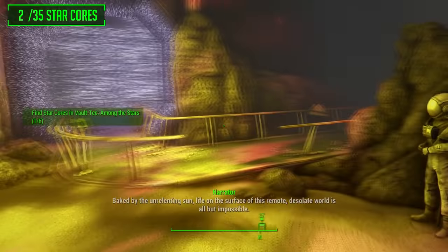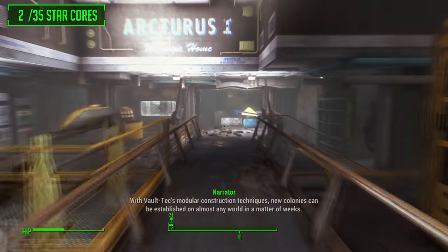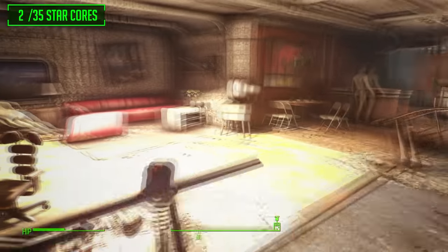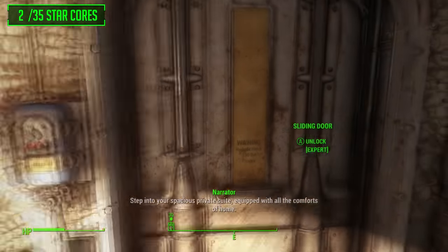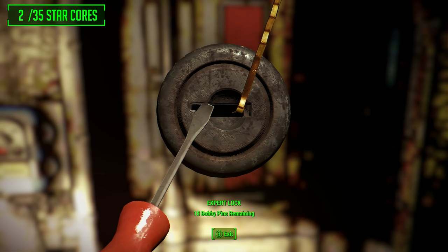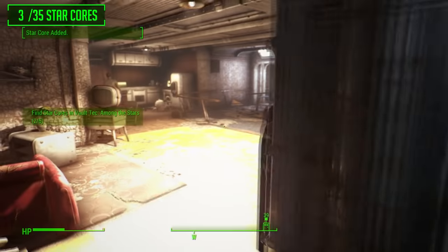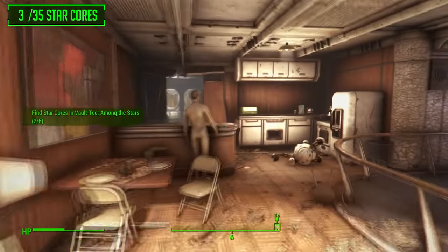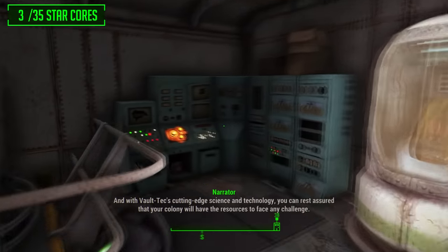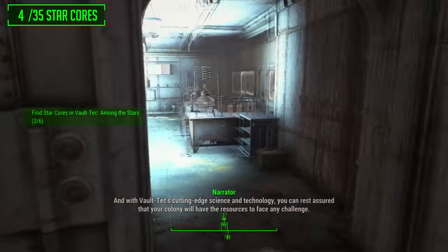Head on through and continue through this vault — it's called Articus 1. Go down these stairs, turn right, then continue on and turn left. There will be another door requiring expert lockpicking. Once opened, the second star core will be just to the left of you. Moving on through the broken wall, turn left again and there is yet another star core — very easy, three out of six, we're halfway there.